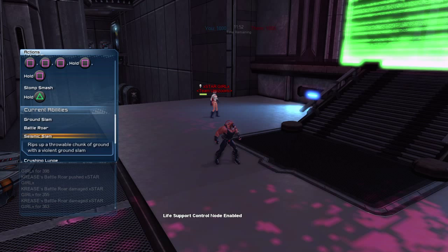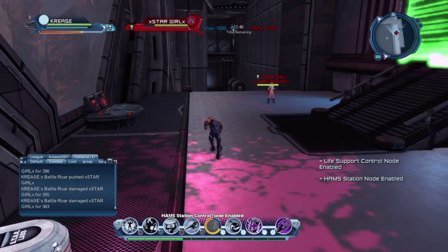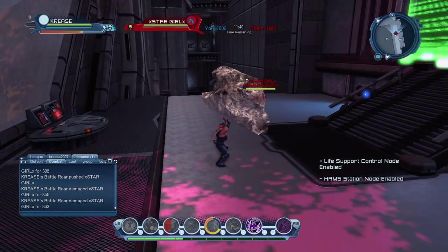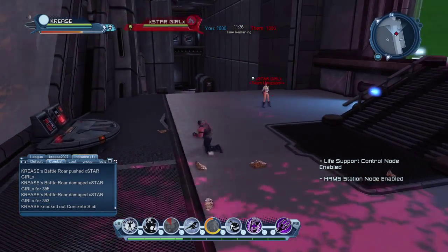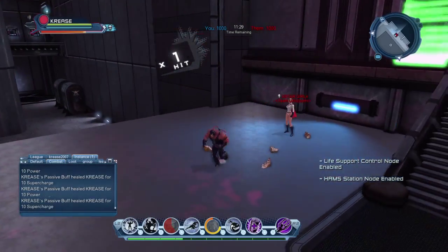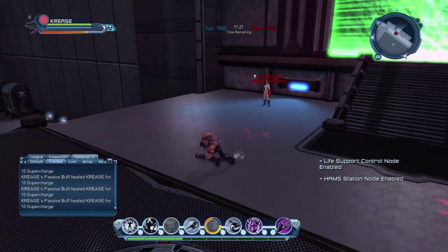Next is Seismic Slam — rips up a throwable chunk of ground with a violent ground slam. It's one where you've got a piece of rock above your head, so you can either throw it or smash it onto the floor. If you smash it, it should do damage to a few enemies if they're close together.